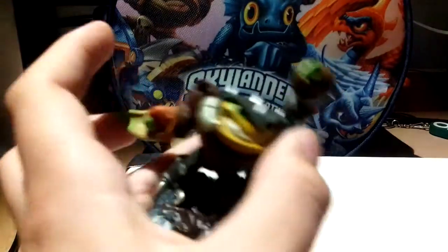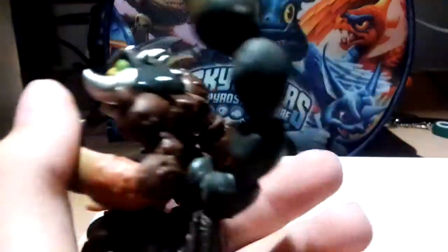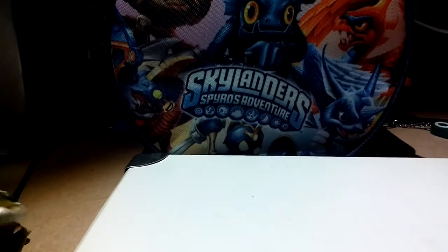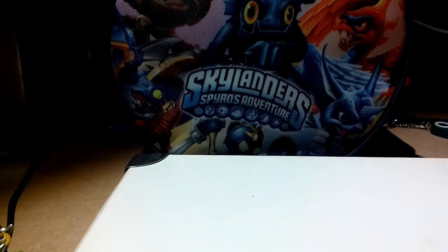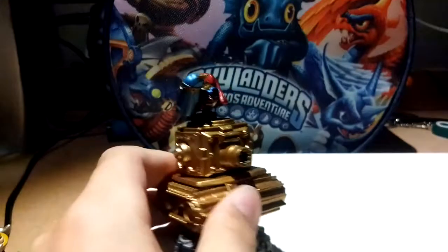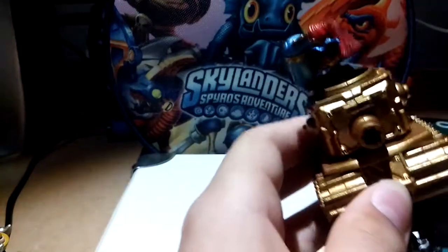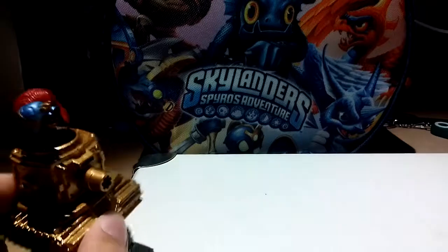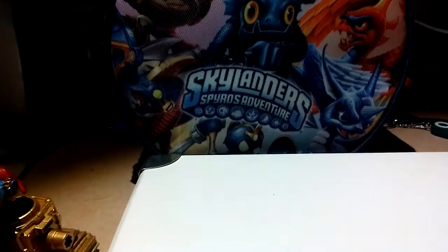Then we have Scorp. There isn't exactly a Swap Force variation for him. He has cool claws and balls, and a stinger. He's from the earth element, which makes some sense. He's basically just a human scorpion. Then I have Sprocket in her tank — I got this as part of a deal. She's just doing the whole tank car thing. She's from the tech element, which makes tons of sense. She's also really shiny.